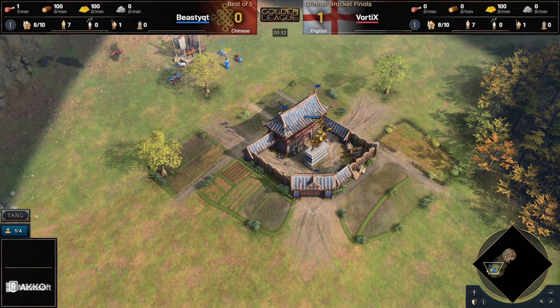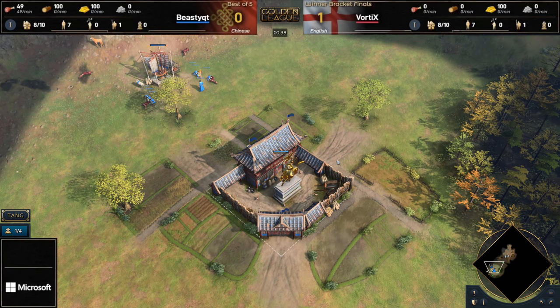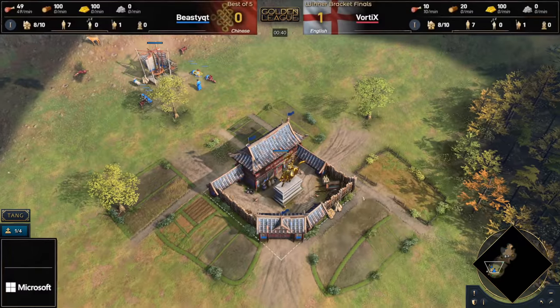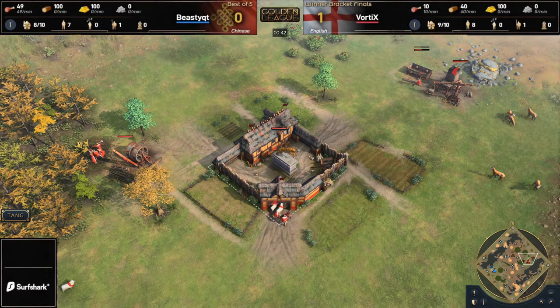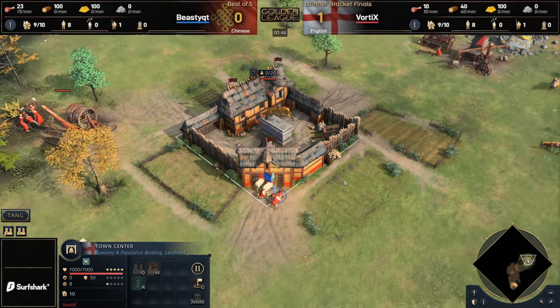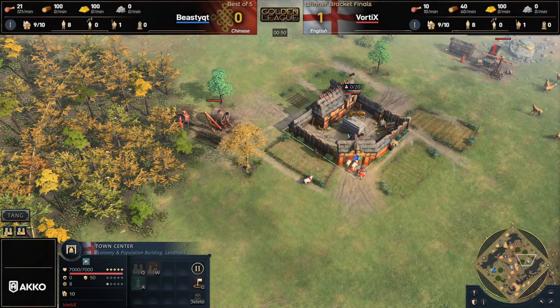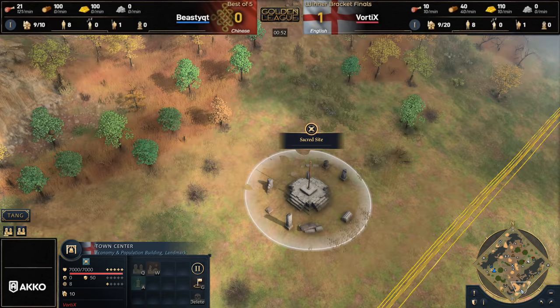G'day fellas and welcome to a casted game. Spawning in on the west side of the map, playing in the color blue as the Chinese, it is Beastie Cutie. On the opposite side of the map, playing as the English, we have got Vortex who spawns in as the red. This map is Altai — the beautiful Altai map — and it looks to be quite a fair spawn.